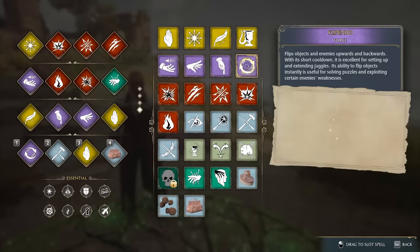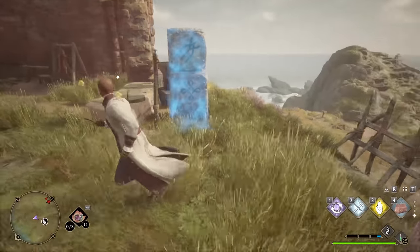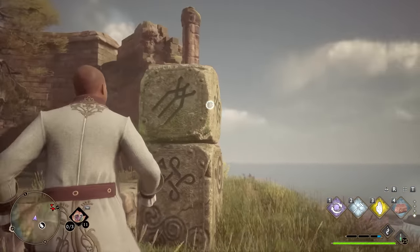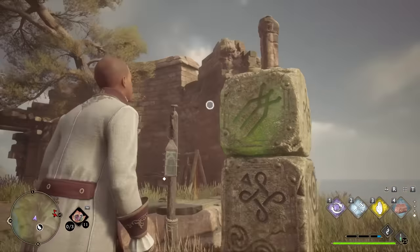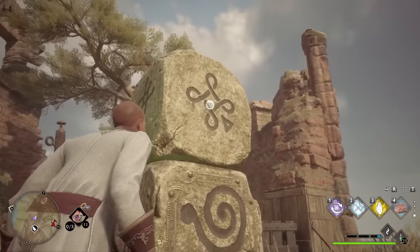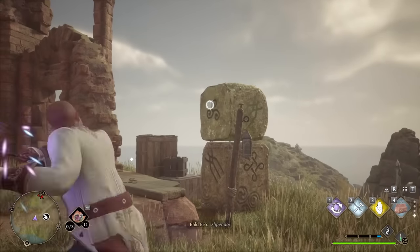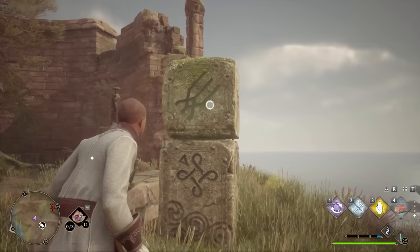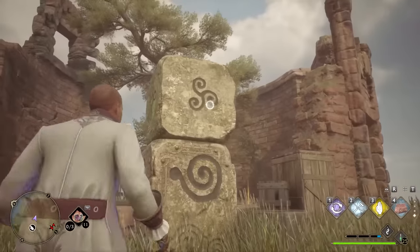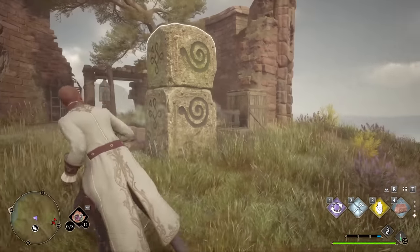The hardest and least common Merlin Trial is the symbol dice. You'll find three pillars with a cube at the top, and you use Flippendo to make the icon on top match the icon at the bottom in the exact same orientation. Flip it from the side to get the correct symbol facing up, then rotate until it aligns. In this example we flip it from the side, get it to the top, then adjust the orientation by flipping from a different angle until it lines up correctly.